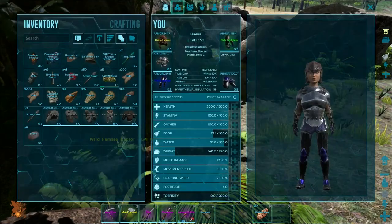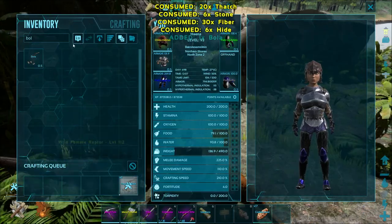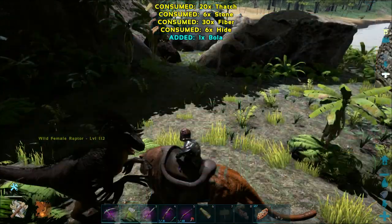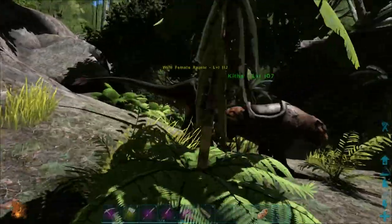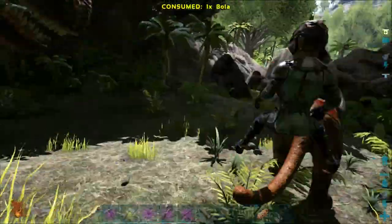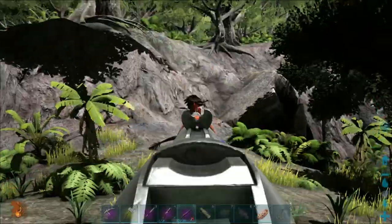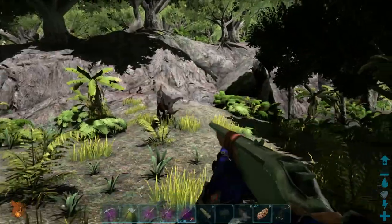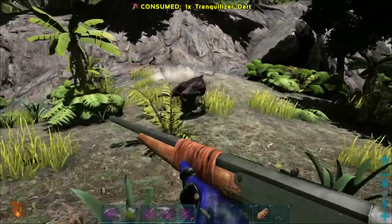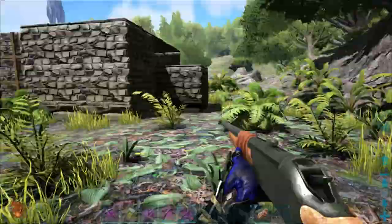To use a tranquilizer dart, you need to have a long neck rifle in your inventory. Then you put the tranquilizer dart on the long neck rifle icon to equip the dart. Then you load up the dart and shoot the dino with the gun while the tranquilizer dart is equipped, and it will make them sleep much faster than using a tranquilizer arrow.